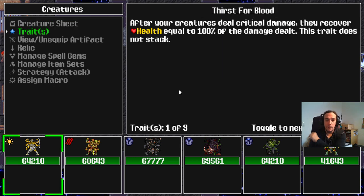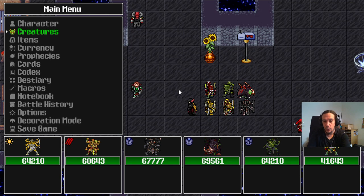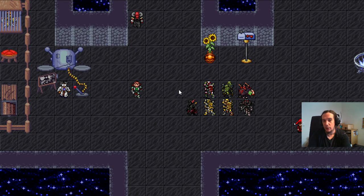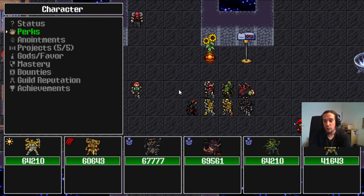Let's talk about a trait here to show you a simple synergy. This one heals my creature whenever they deal critical damage — pretty neat, because we've already established auto-crits. And this creature here gets a free attack whenever somebody else deals critical damage. You get the idea — those are the traits you're looking for that synergize well with your own perks, and that's all I wanted to say about traits and perks for now.